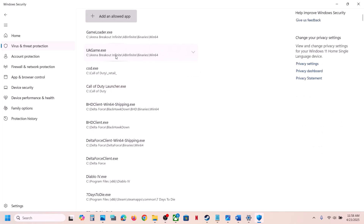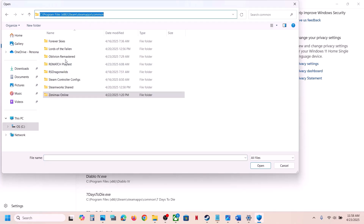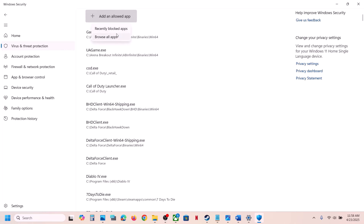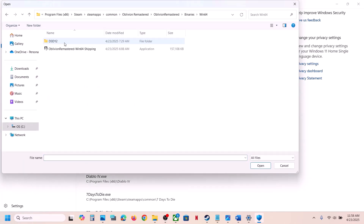Click on Allow an App Through Controlled Folder Access, click Yes to allow, then click Add an Allowed App, then Browse All Apps. Go to the game installation folder, open the game folder, select the exe file and click Open. Then click Add Allowed App again and open the Binaries/Win64 folder, select that exe file and click Open.